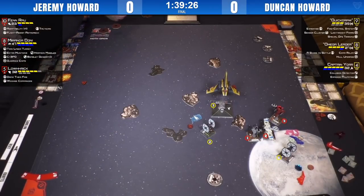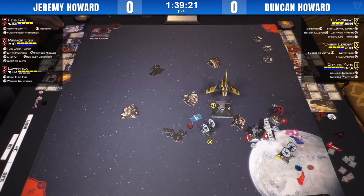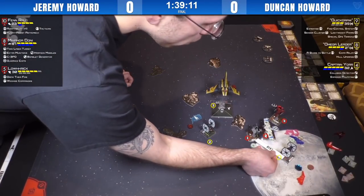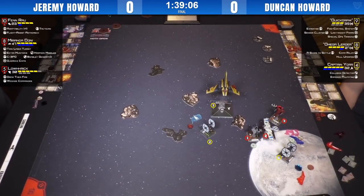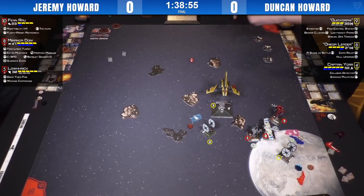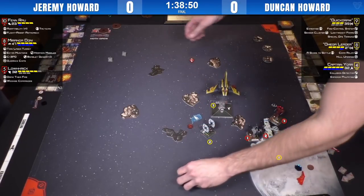Fenrau gets to shoot first, so he's going to choose what he wants to do — going to focus up for defense. Fenrau shoots first at PS10. They're measuring options — you never want to rush it because maybe one option looks right but then you measure something else. He's going with the rear arc. Just a crit. Lightweight Frame is cocked — going to roll that again, and it blanks out. Quickdraw's going to spend the focus.